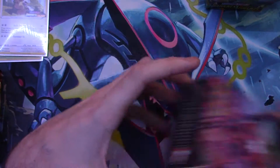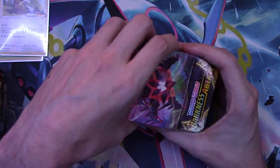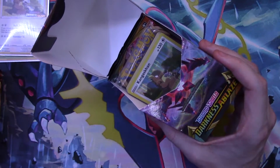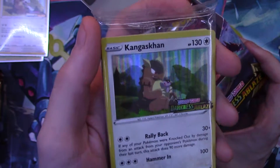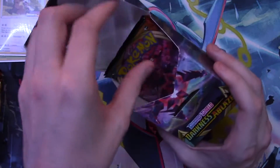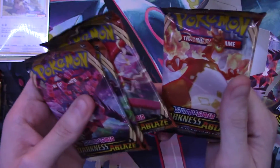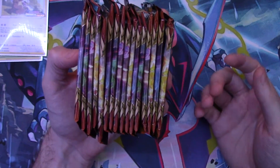Four more booster packs to open up later. We're going to have a lot of Darkness Ablaze packs on this one. The fourth and final Build and Battle box — let's see if we get something different. Another Gangar Kong — so we went two for four: two Gangar Kongs and two Decidueyes. I'll leave this one sealed since we've already pulled it. Plenty of code cards in these packs to share.